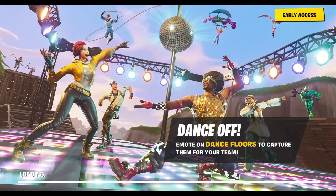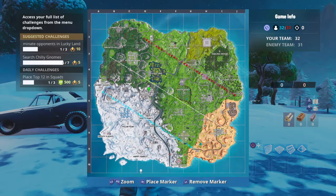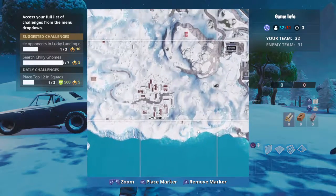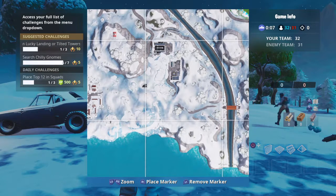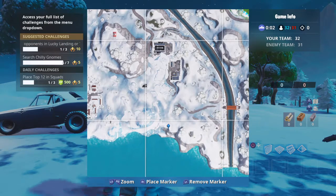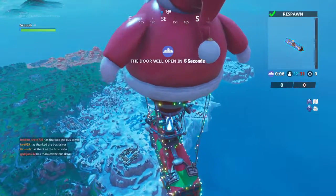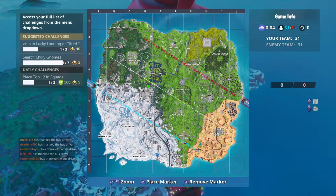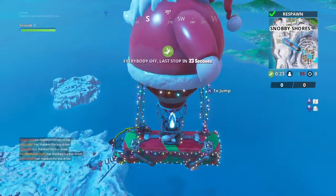I'm going to show you the location of the seventh gnome. It should be pretty easy to find because I already saw the gnome, but the storm was dealing 10 damage and was annoying. I marked the place — it's around this hill somewhere here — I'll mark the place there. It's like the bus driver area, so I'll wait and then jump out.